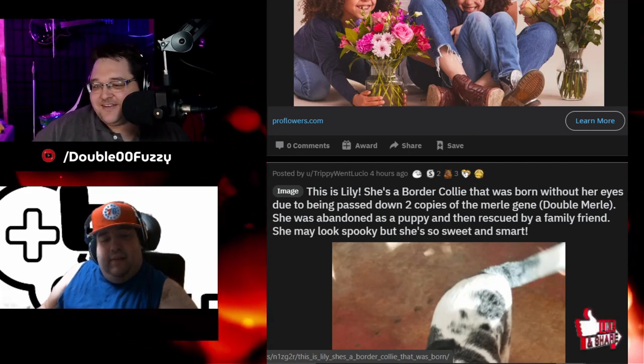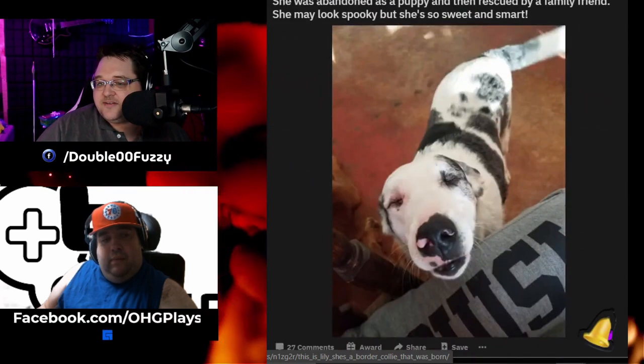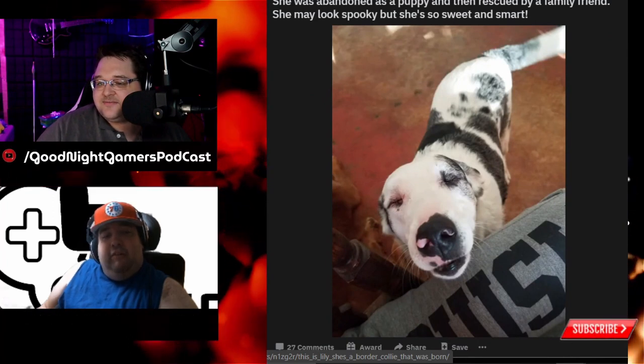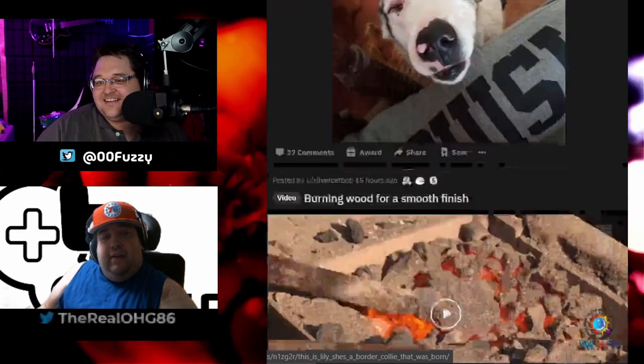This is Lily, rescued by a family friend. She may look spooky, but she is so sweet and smart. She doesn't look spooky at all. No. She's adorable.